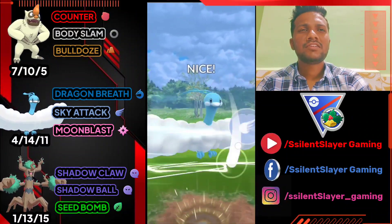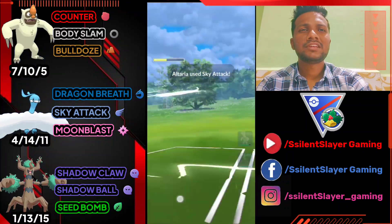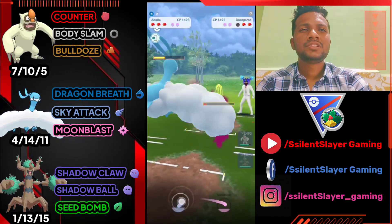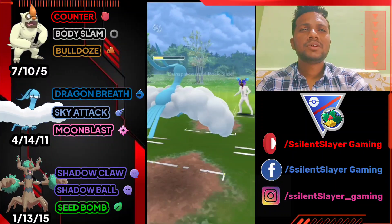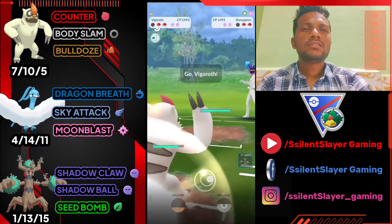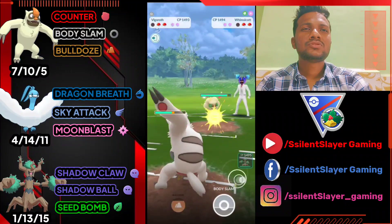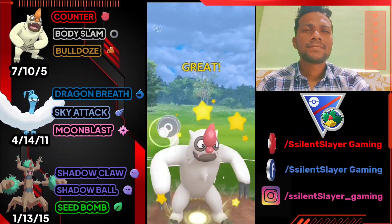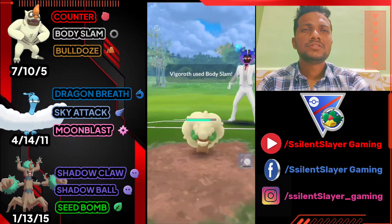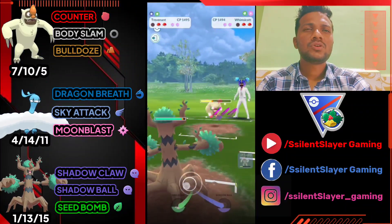Another Sky Attack and we almost take it to danger health. We almost farm it down with Dragon Breath — let it go. We need just one Counter to knock it out. He just switched to a Pokemon — I'm not sure of its name — delivering back to back Body Slams and switching to Trevenant.